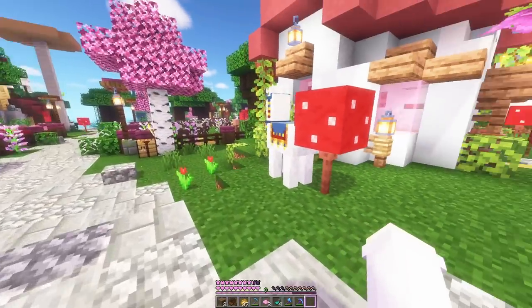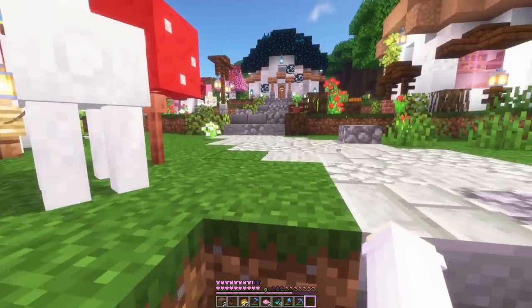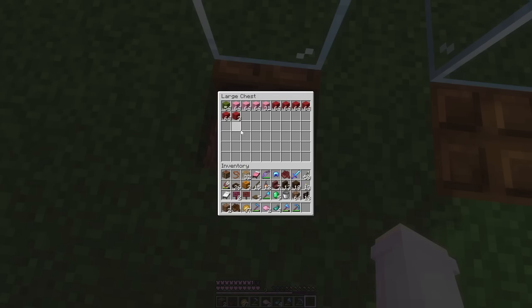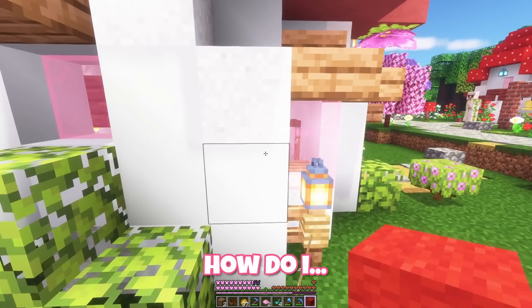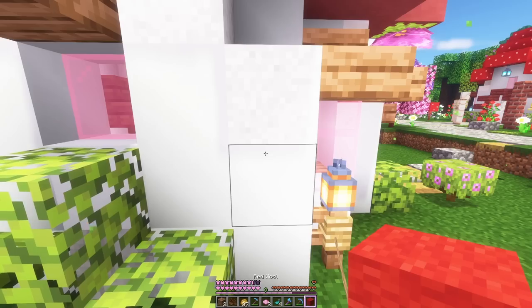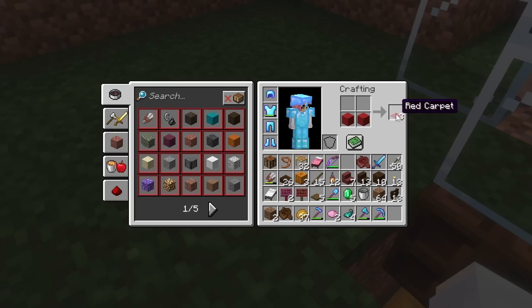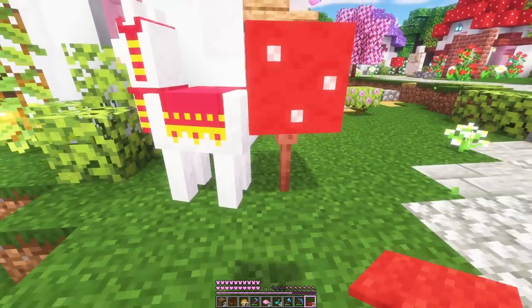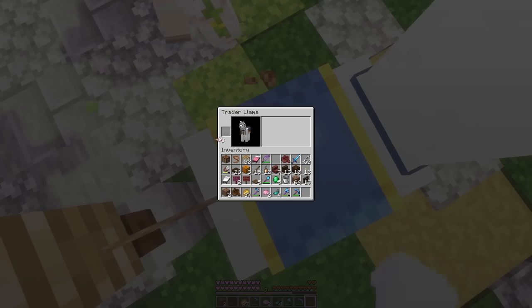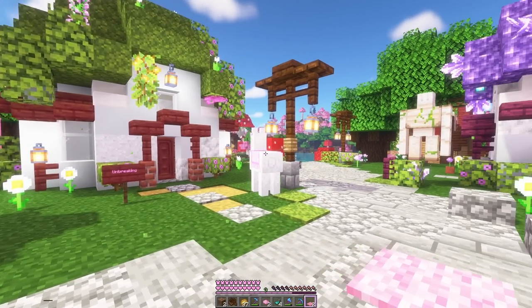To add a bit of life to the village I ended up acquiring some llamas - there's one here and one over there. Maybe we can make the little rugs on their backs different colours. It's carpet, not wool. That looks cute - they're friends, so cute! Now let's decorate the villagers' houses.